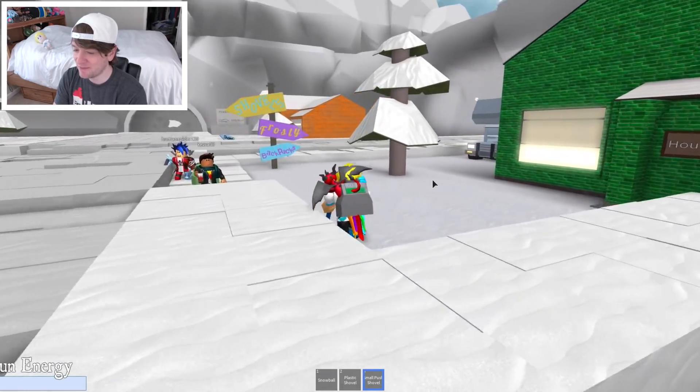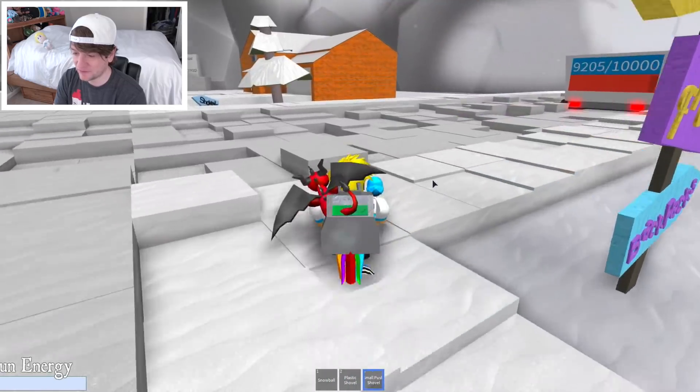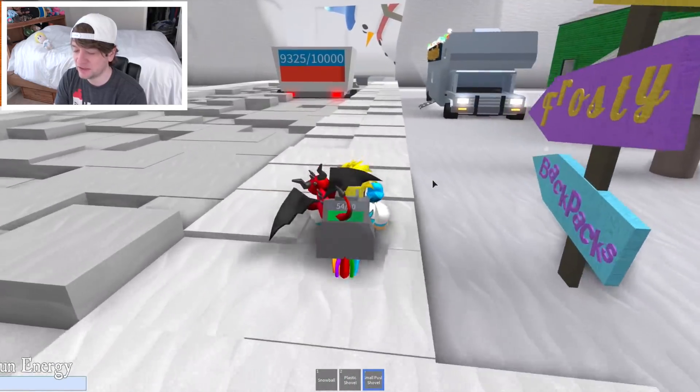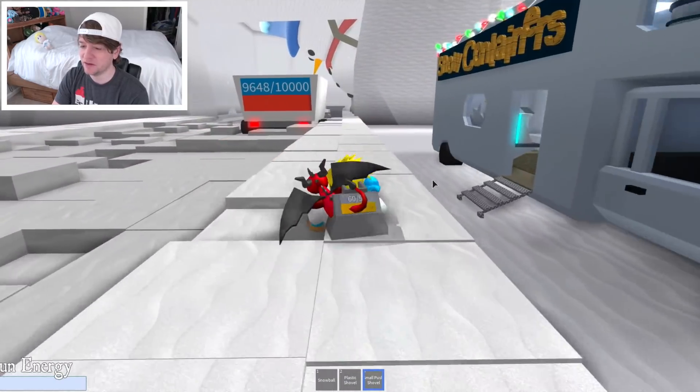So basically, I have my shovel right here — I have the blue shovel. I have my backpack. And I got to go around and collect snow, and then I got to give it to the little snowman dude. Oh, 53 out of 90. When did that go up? I didn't know I could get 90; I thought I could only get 45.